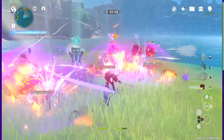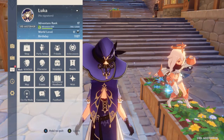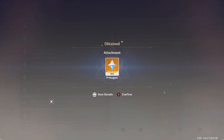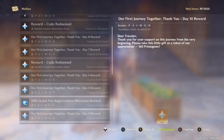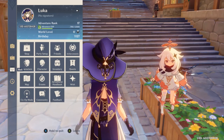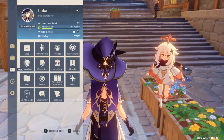Let's start with the basics. When you first log into the game, you want to make sure you're always claiming your free daily Primogems. You can do that easily from your mail. If you don't have time to play, just pop in and get your free daily updates.